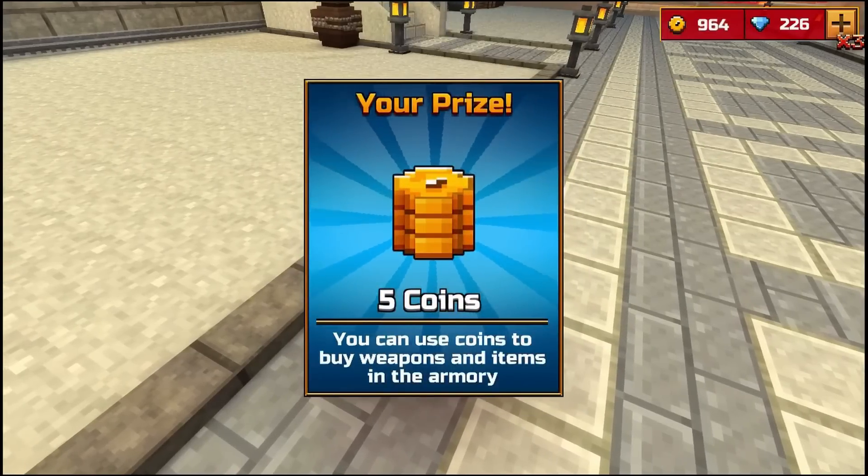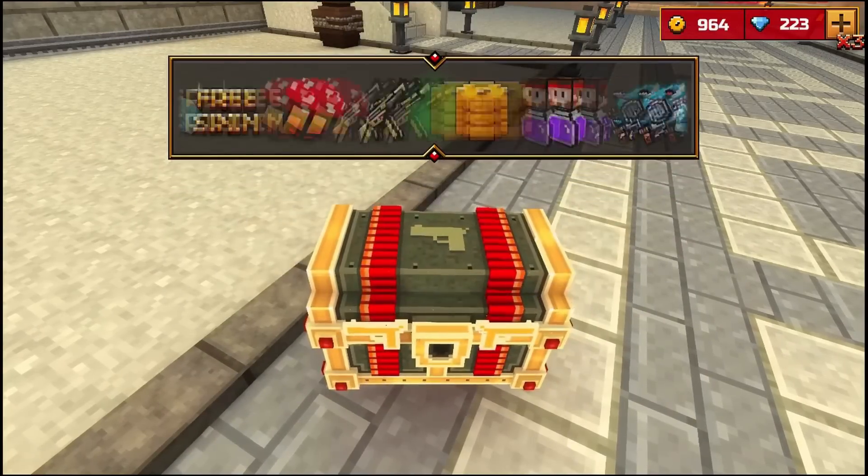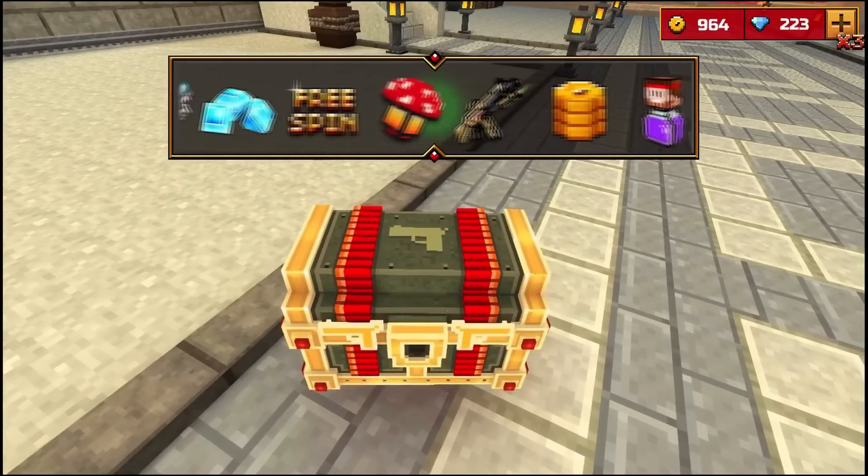If you want an easy way to get coins, the lucky chest is the thing. I keep calling it gift box — it's the lucky chest. This is where you get your special free coins.